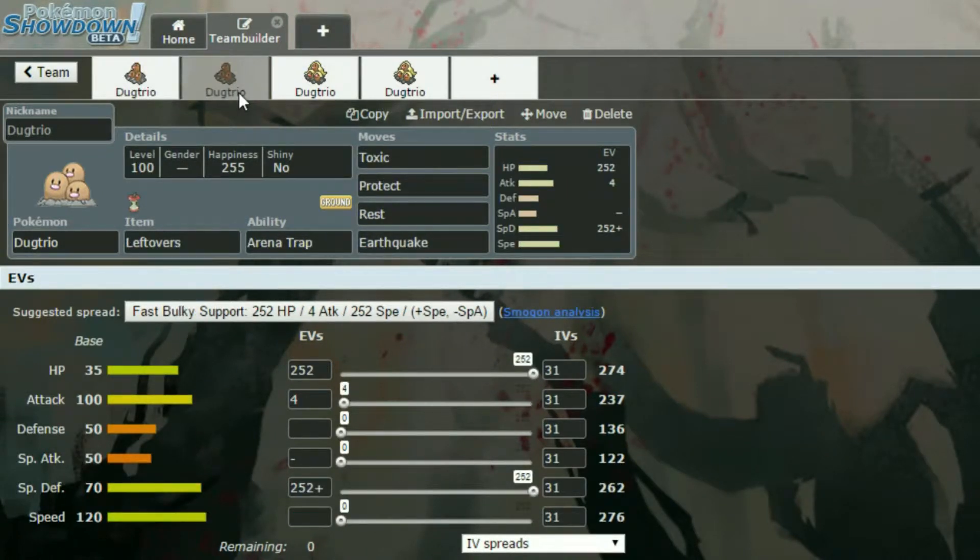Our second Dugtrio is a bit of a different one — this is more of a gimmicky set. You can't use this in OU because Arena Trap is now banned. But it has Leftovers, Arena Trap, Toxic, Protect, Rest and Earthquake. Basically you toxic them, protect, then rest and protect to try and stall that toxic damage up. Earthquake if you can. It has max HP, max Special Defence, so you don't really want to be doing this against physical attackers — you want to use this against special attackers more. Admittedly your HP isn't too high, but you can give this a go.